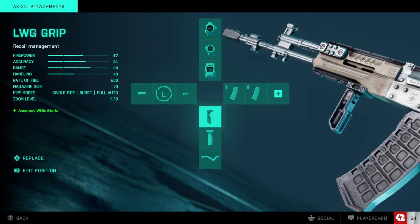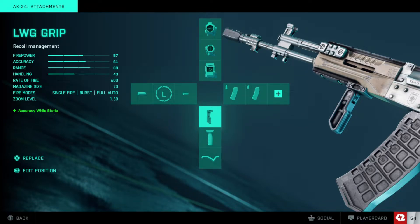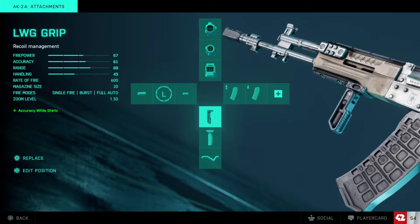For the grip, the LWG — this is really nice because you have the accuracy while static, and at those medium engagements you're generally using it in more static positions; you're not going to be moving as much as you would with an SMG or in close quarters. This is better than the Cobra because you don't have the decreased accuracy while moving, so it's just a better grip overall.